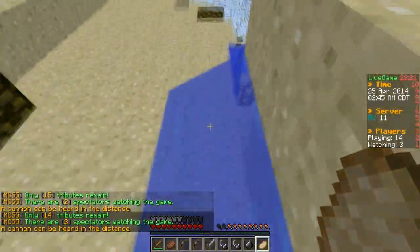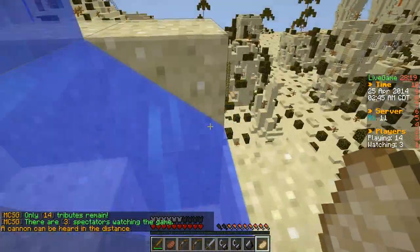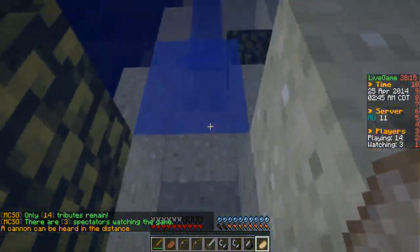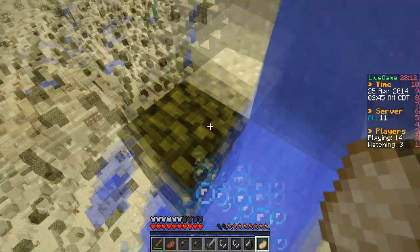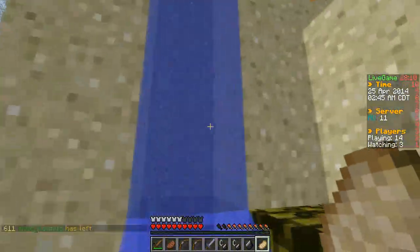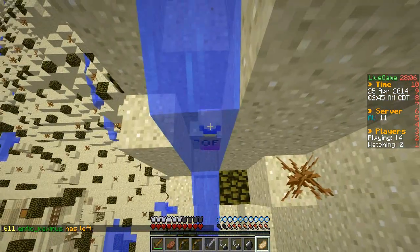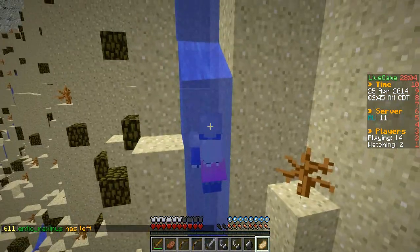I don't know what this guy is doing — I don't think he's trying to kill me so I'm just going to leave him. What you want to do is try and climb this stream as quickly as possible. It takes a really long time in water, so if you can hop and jump that is much more convenient. So just go up this stream, very slowly but surely.